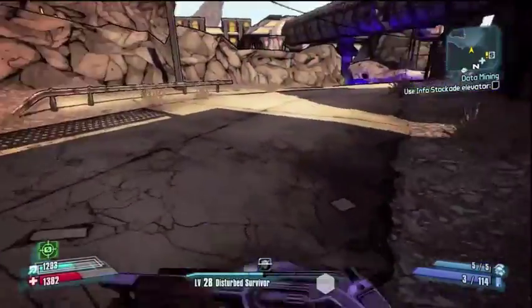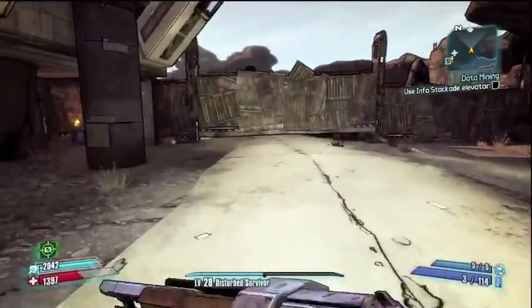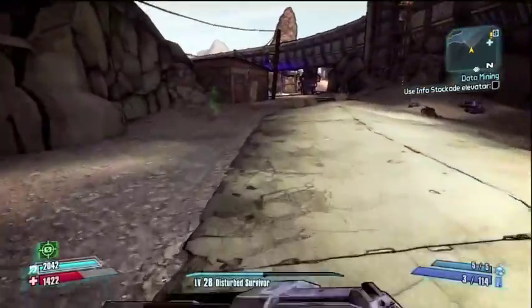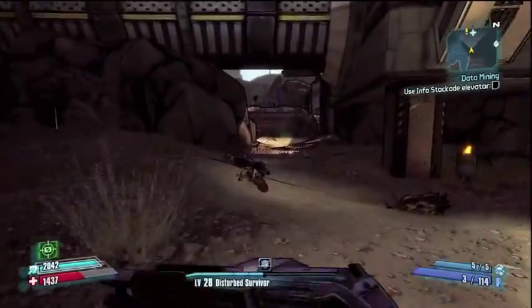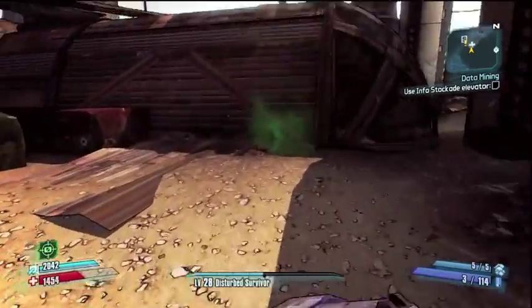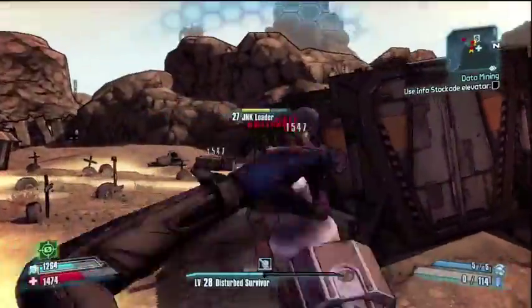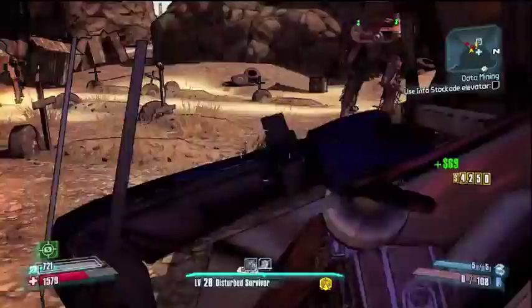Zero only has one or two things that are really co-op oriented while he has many solo play opportunities to increase damage. One of those co-op things is Death Mark, which makes the marked enemy take more damage from all sources — and that's really about it. There are a few more things but not much. He's really more of a solo player. If you go the sniping route, definitely get Bore — I can't stress the importance of that. It looks so cool and I just want it because it looks cool.